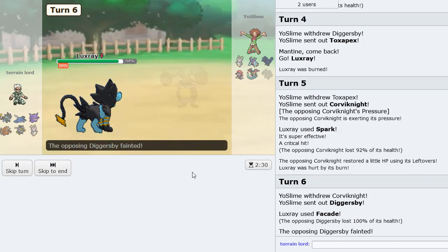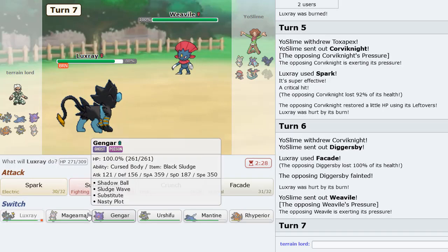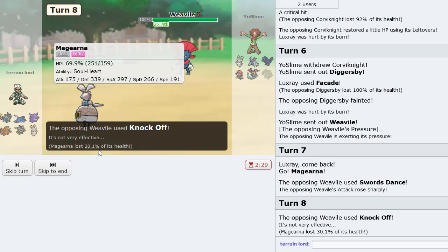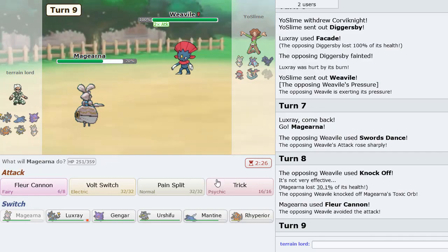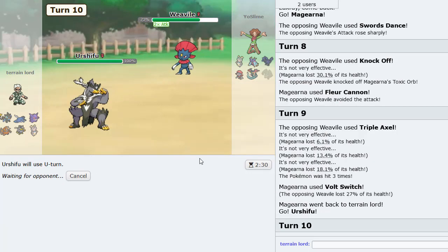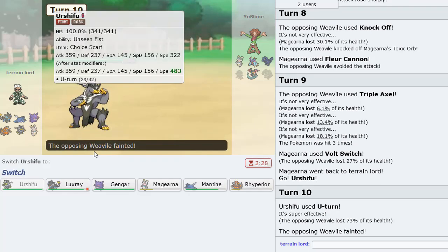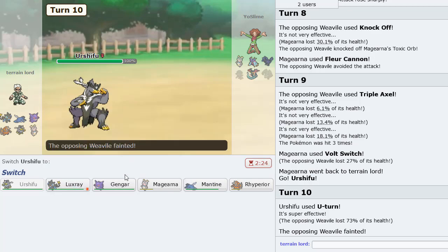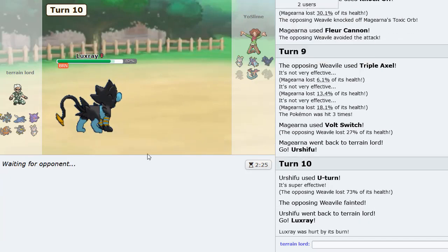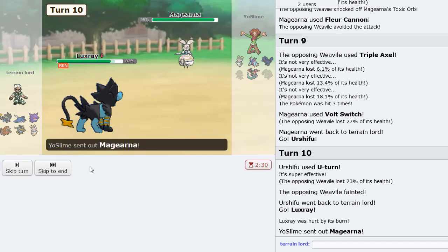Luxray, let's go! Let's go Magearna on the Diggersby — should be able to wall it pretty well as the SD is up. We just Fleur Cannon it — look at that, no damage. Then he Triple Axels. We go Urshifu and U-turn now. He stays in and just gets destroyed. So that thing is gone. Now we could just go into Luxray to force in the Dragapult. Actually Magearna comes out here — okay, this thing is Choice Specs. He's going to try to Volt Switch. I click Smackdown on the Dragapult.